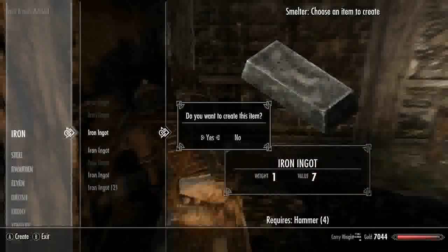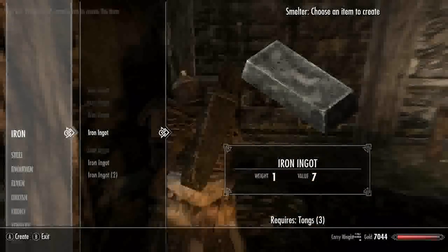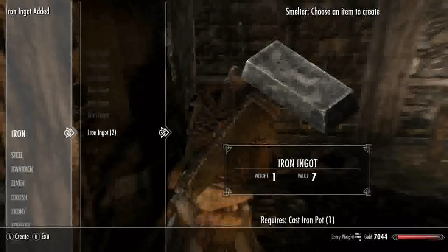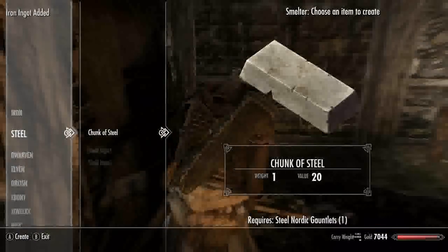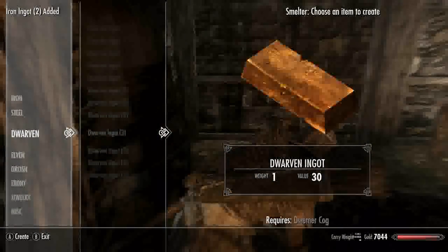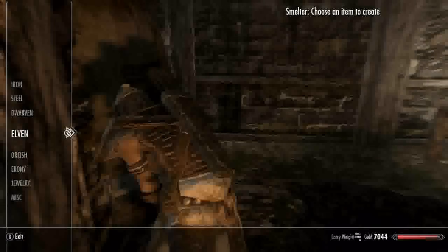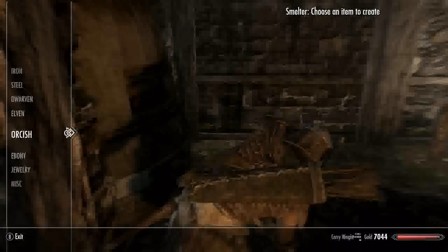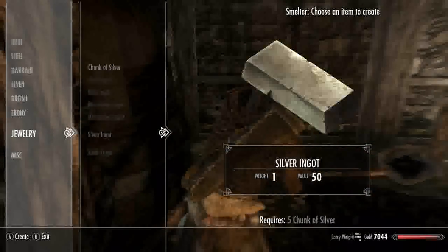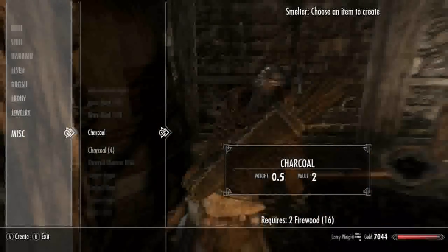This is probably the best bit — you can change things like hammers and tongs and kettles which you'd never use into iron ingots. Then obviously ore, copper pots, whatever they are. And the dwarven stuff — there are millions of dwarven things like cogs that you wouldn't usually use, and you can turn all of that dwarven metal into ingots for dwarven armor or arrows. You can also make silver items from swords.